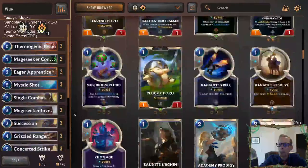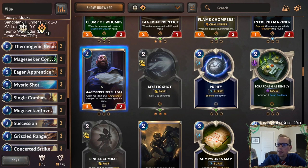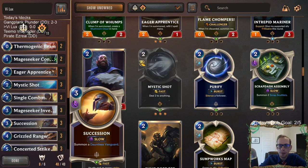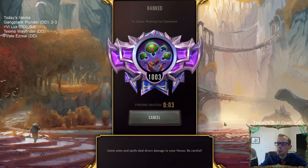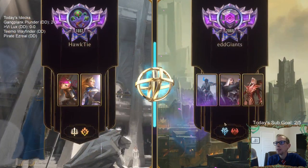Looking at this deck - I really do wish we were playing Mage Seeker Persuader. This is a donation deck, a viewer submitted deck. I think Persuader is the best Mage Seeker and should be in here, but we don't have it. We're going to try without it - but it's a card to think about adding, probably over Secession. Anyway, let's play some Vi Lux and go play in ranked. I hope this pairing works - they just had a downtime and we did a test try in normal and got paired okay.